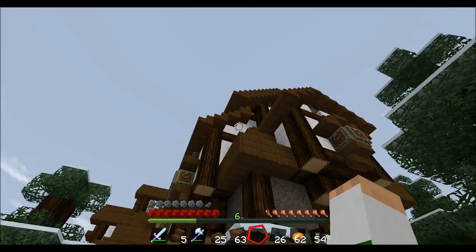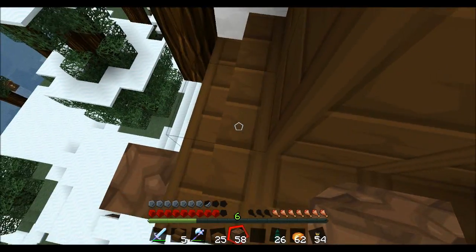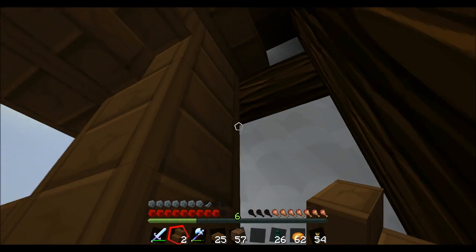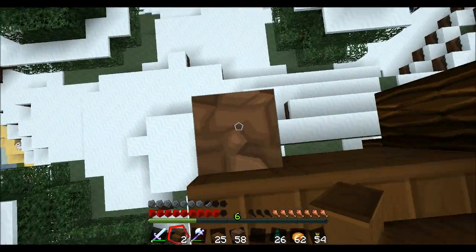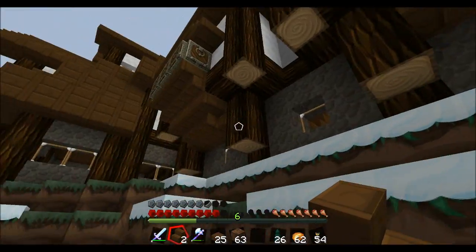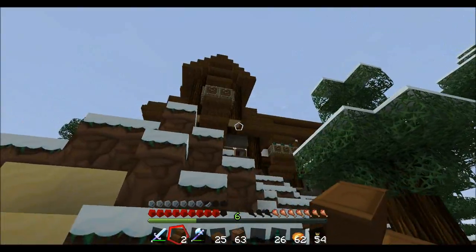Got a couple upside down stairs to add right there — let's try and do that real quick. I'm going to call this mostly done. There's probably a couple things I want to add as I go along, but for now we're going to call this done — at least the exterior. I still have some stuff to do on the interior but I'll tackle that as I'm able. Let me know what you think guys — I'm really excited about this. It turned out exactly the way I was hoping it would.